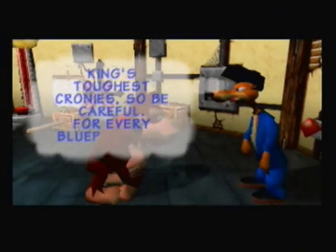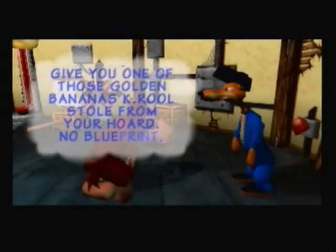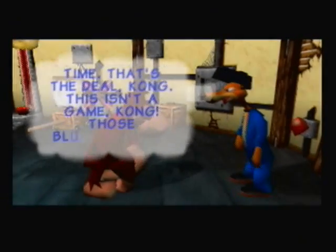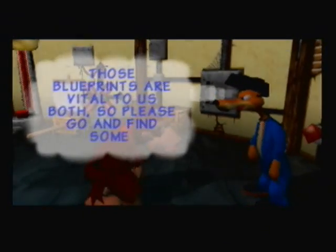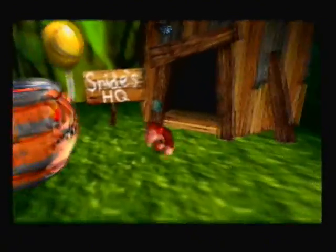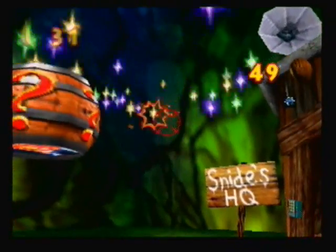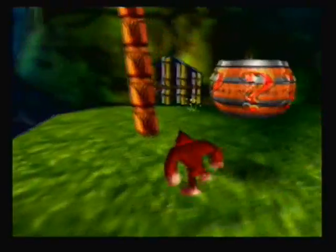Conveniently, if you give a blueprint to Snide, he will give you a golden banana. So basically each blueprint is worth one golden banana, so you want to make sure you collect those as well. I'm not going to be turning in the blueprints until I'm completely finished with each level. In my first playthrough of the last game, I didn't turn them in until the very end, but in this playthrough I'm going to turn them in as I go.